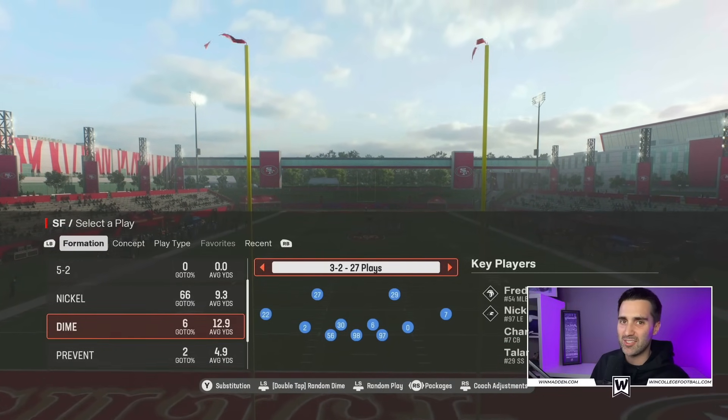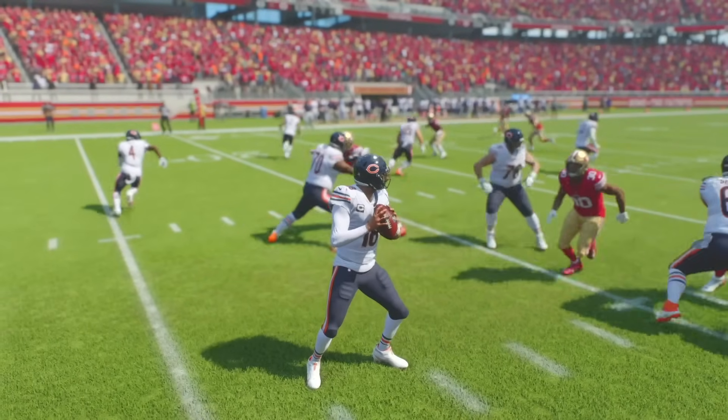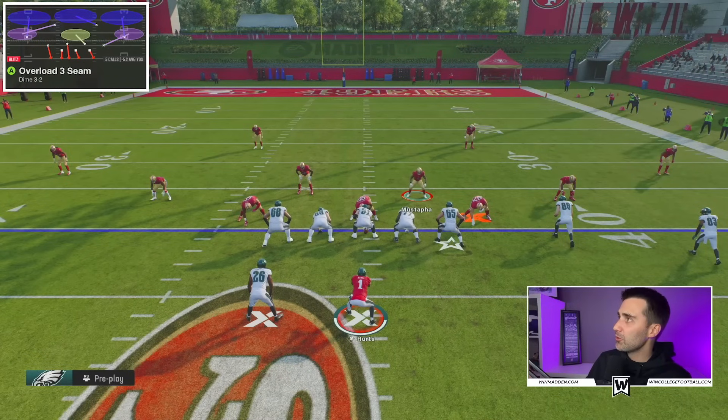Let's get into the glitchiest blitzes in the entire game. The first play has one of the glitchiest A gaps in all of Madden 25 — this is the play Overload Three Seam. There are some special things you need to pay attention to in order to get it to work, but if you do, it's darn near unstoppable.